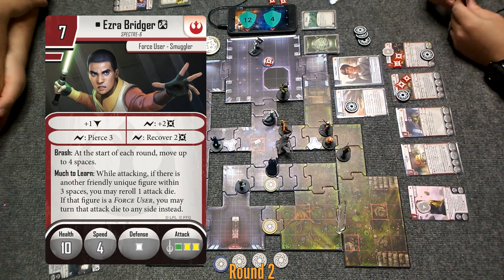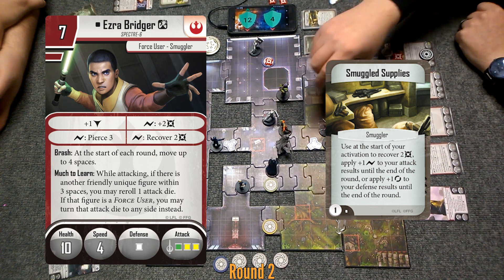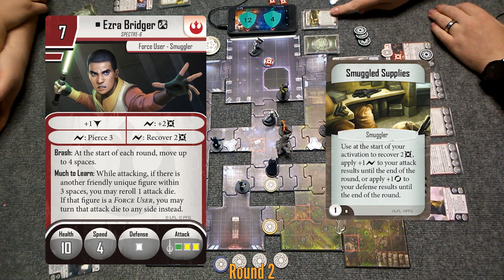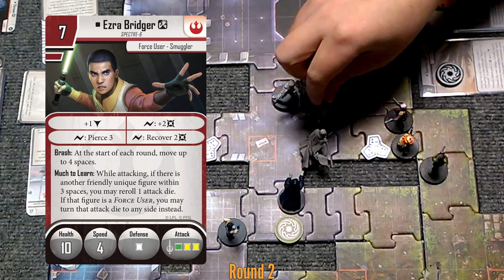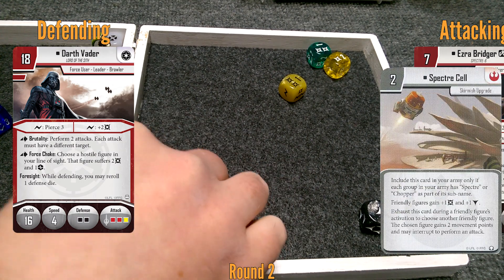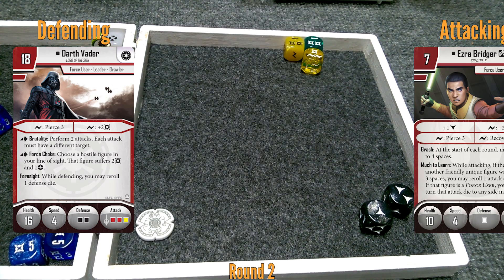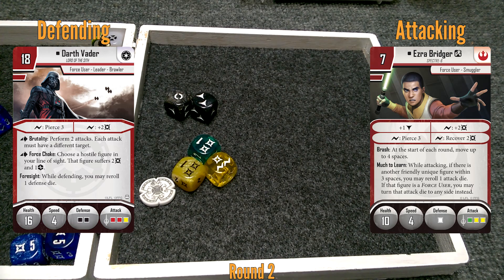I think we should go with Ezra. I'm going to play Smuggled Supplies — I could recover two, but he has Surge to recover two. So I'm going to apply one Surge to his attack results. You've got two parting blows? I don't want to move again. Maybe I just want to recover two then. Especially if I move and get close to Kanan, I can turn my die to whatever I want it to be. I'm going to recover two with this card, which puts Ezra at two. He is going to move over here — no parting blow — and then attack Vader.